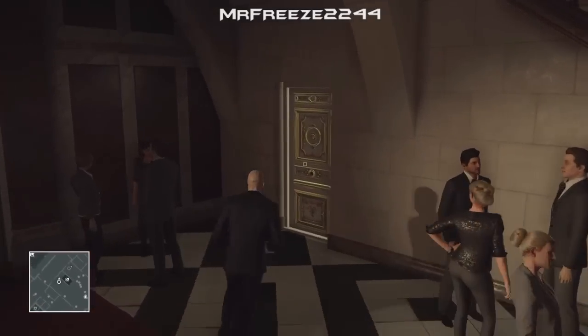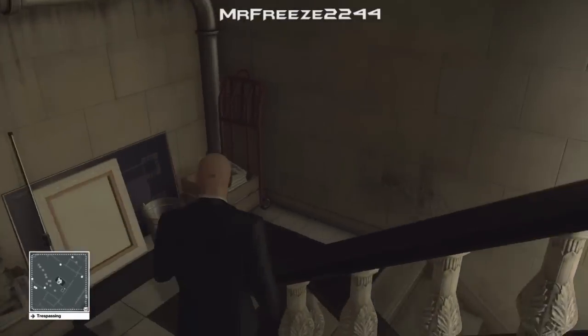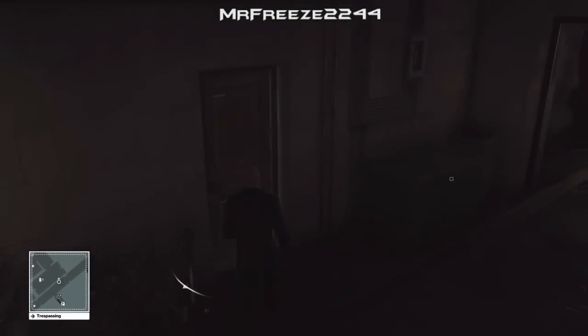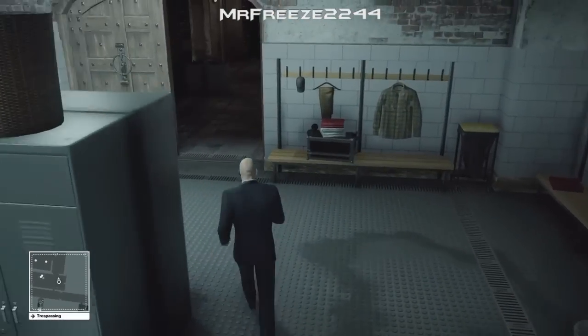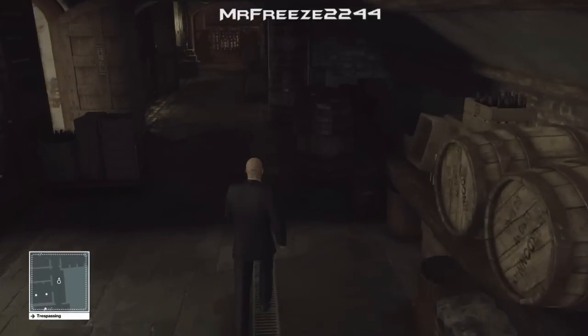From the start we're just going to head down these stairs right here and into the basement. Along the way we're going to grab a crowbar that's just along the hallway through this locker room. You can run all the way through this section — the crowbar is just going to be on the barrel right here.